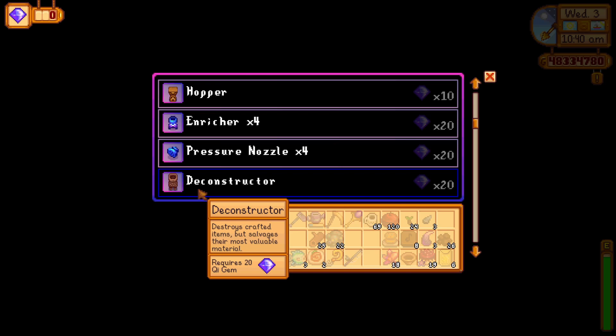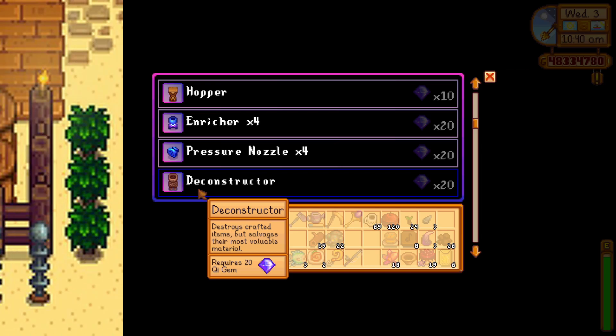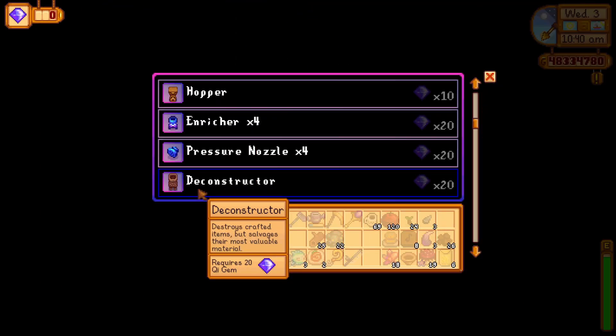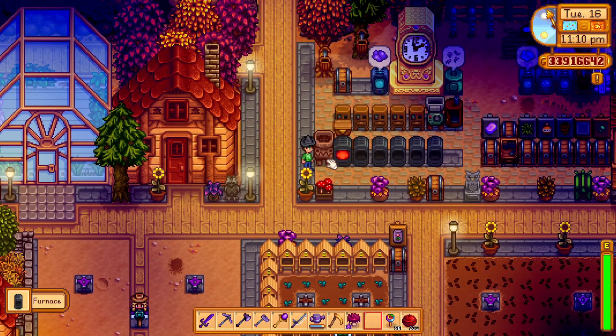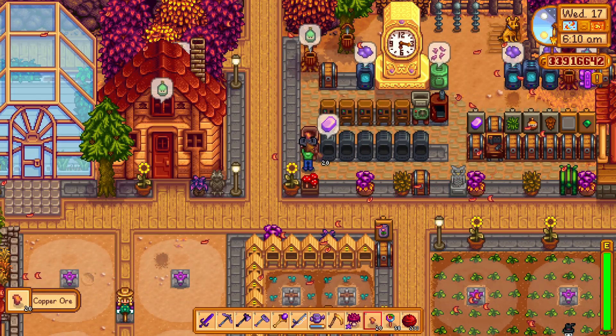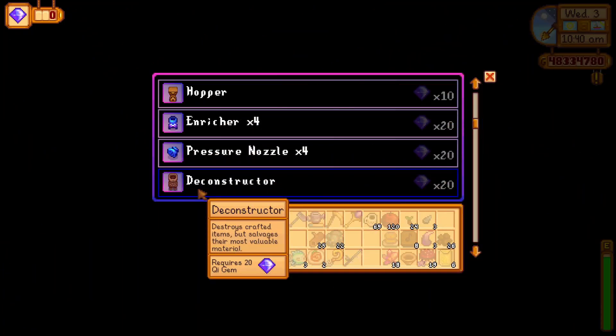The next machine is the deconstructor. We all saw it in the teaser pictures that ConcernedApe posted on Twitter, but we never guessed what it did. It seems that this machine destroys a crafted item but salvages the most expensive material that was used in crafting that same item. This can be quite handy for items that you crafted by mistake, or for recycling old items for their upgrades, like the tappers. Either way, this machine is a nice addition to the game.